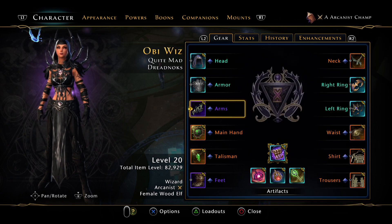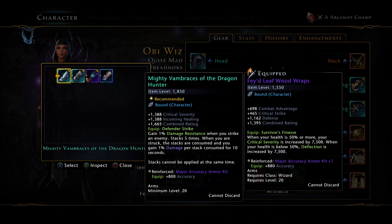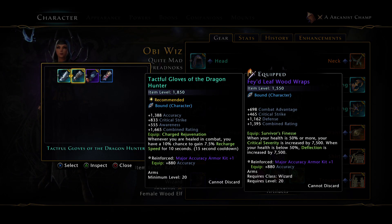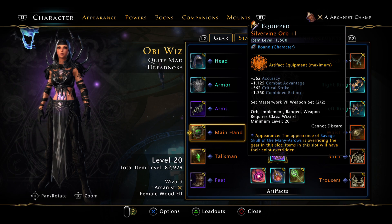The Fey Wood and Fey Arms give a lot of crit severity. If you don't have these because they're expensive, you can use the Mighty Vambraces and the Dragon pieces. I run Mastercraft, and our groups run Mastercraft Raptor, so that's what we run — nice and easy.